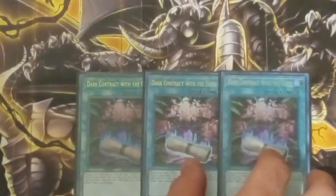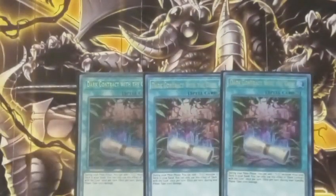Next up, the spells. Dark Contract with the Gate. This card, once per turn, can get you a DD from your deck to your hand. That is a hard once per turn — you can only use 1 Gate per turn. And during your standby phase, you pay 1,000 life points.